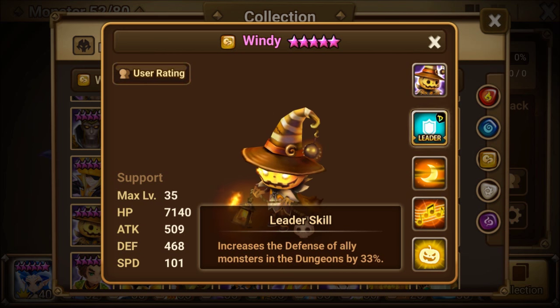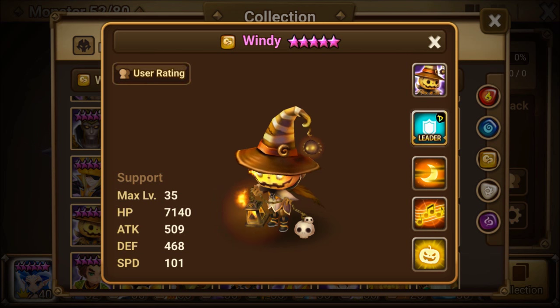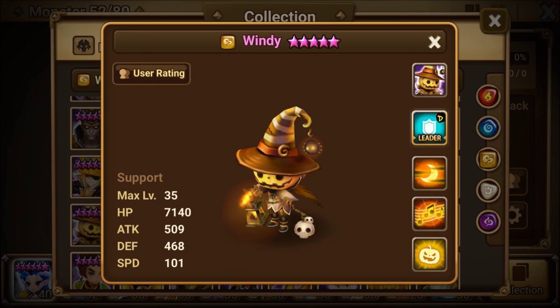Leader Skill increases the defense of ally monsters in the dungeons by 33%. So we're going to run a lot of Violent sets on the Wind Jack-O-Lantern here. We can also use Swift if you do not have good Violent runes, but we want to try and get as many turns off as possible on this guy.